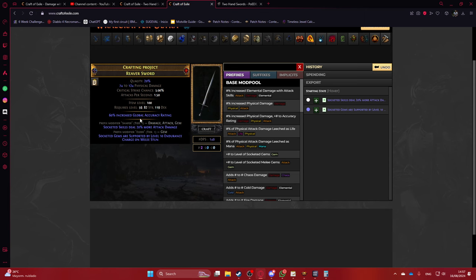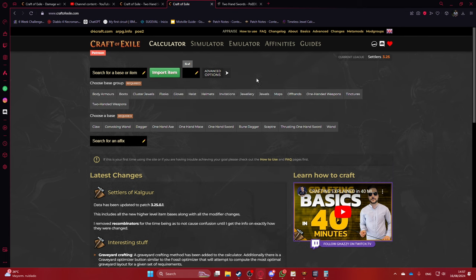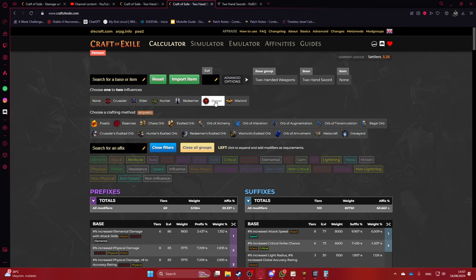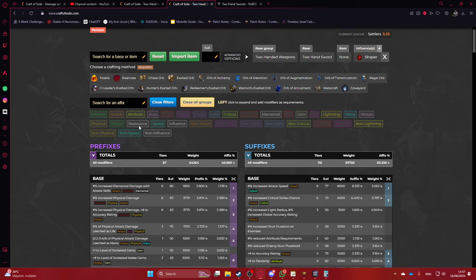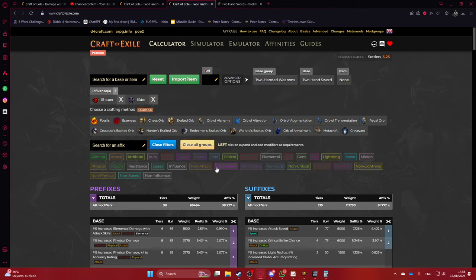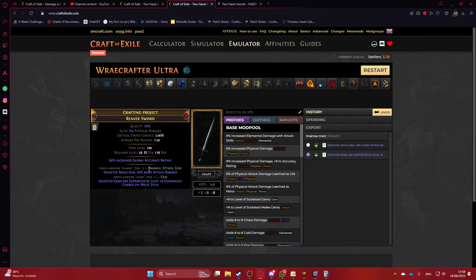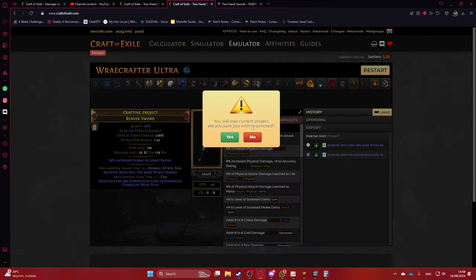Now for the other method. In Craft of Exile, create a two-handed sword with Shaper influence and the Awakener's Orb option. What happens is when you do the awakening you're guaranteed to have two mods combined — in this case the ones we want: Endurance Charge on Melee Stun and the More Attack Damage. You might end up with something like this, so let's import that item and work out how to finish the craft.